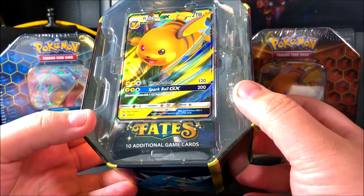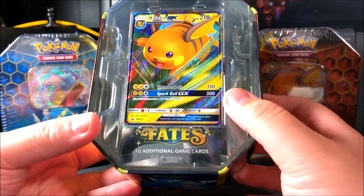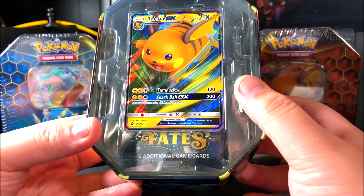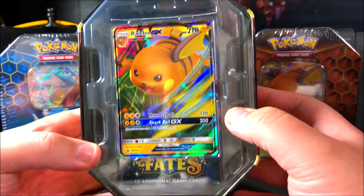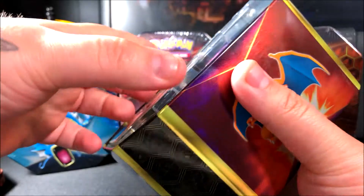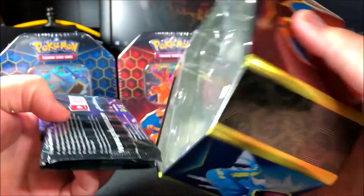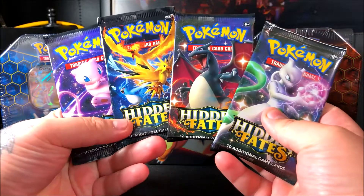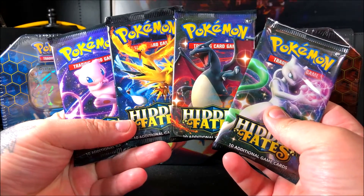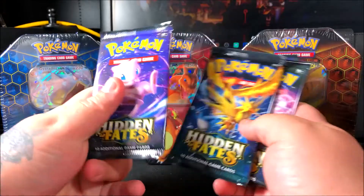This is the first time seeing this promo card — it's Sun and Moon SM213, the black star promo. This is actually a second art for the Mewtwo GX that's in the same set. I'll take it out off camera and sleeve it up. We've got our four packs and it seems like we got each of the arts, so I'm pretty excited. We're going to save the Charizard for last, then the Mewtwo, then the trio pack, and start with the Mewtwo pack first.